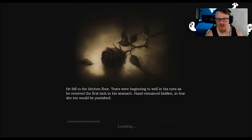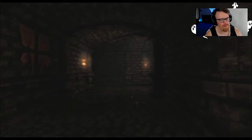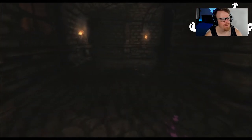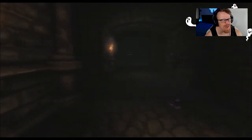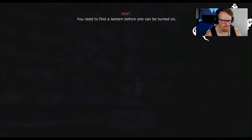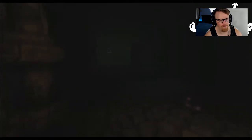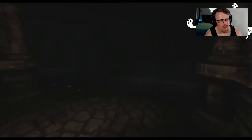Oh no, I think I left Cherry. Who does that? Who leaves a friend behind? I did. He fell to the kitchen floor. Hazel ran away. I don't know who Hazel is, but Hazel remained hidden. My chair! I left it. I heard something. Can you run? Why hasn't the run button been mentioned yet? Ha! What do you got? So it's crouch — there's a jump button.